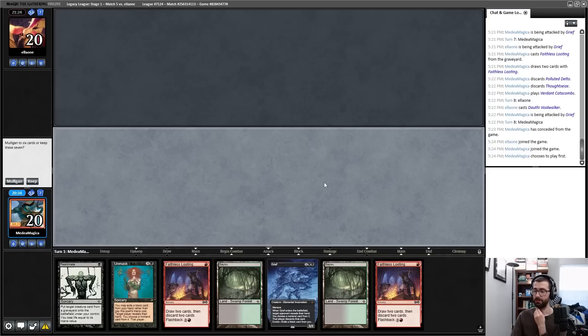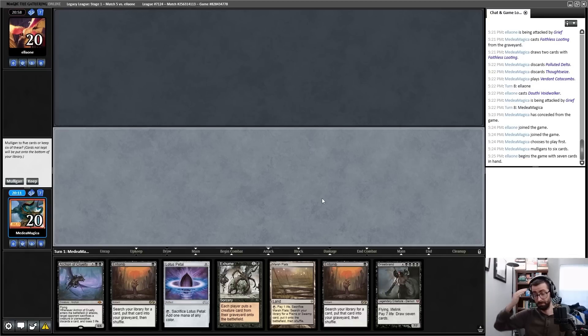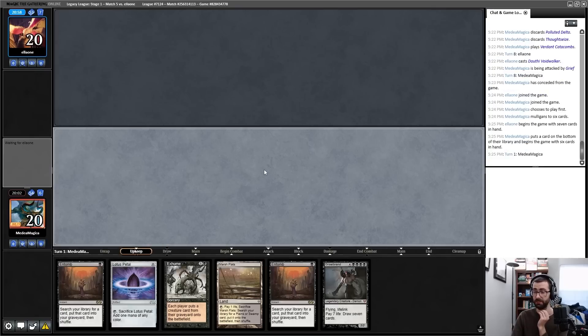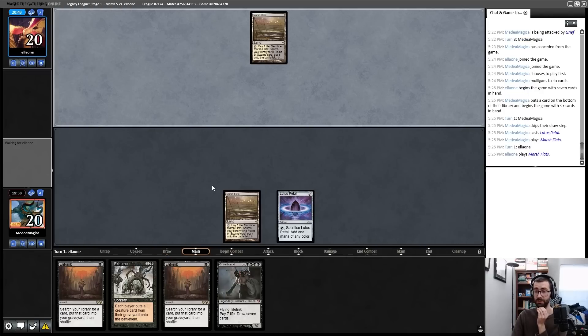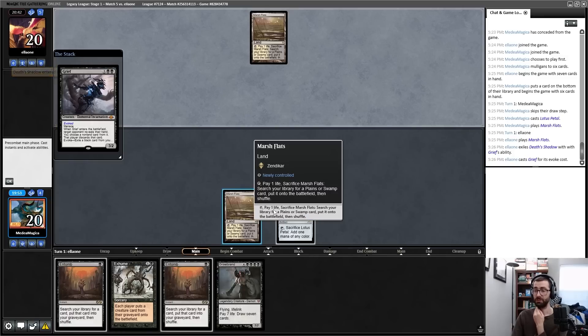I'd like to play first. This hand casts Grief pitching Unmask, plays Bayou, reanimates Grief taking a second card — I'd like to go harder than that on the play if one of these was a red land but neither is, that's awkward. This other hand is end-of-turn Entomb into turn-two Exhume — probably keep, with the Archon back in the deck as that would be a disaster for my opponent to take. Let's go Petal and pass, hoping things work out. I pitched a Death's Shadow.